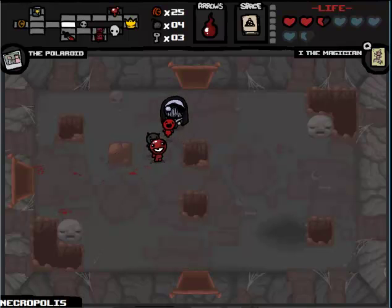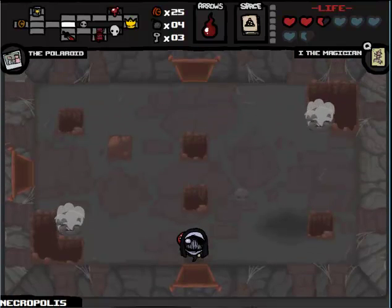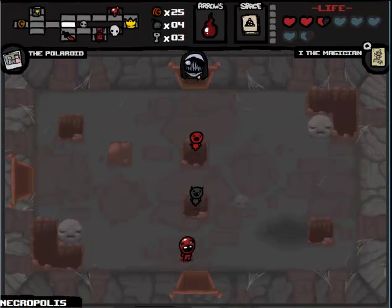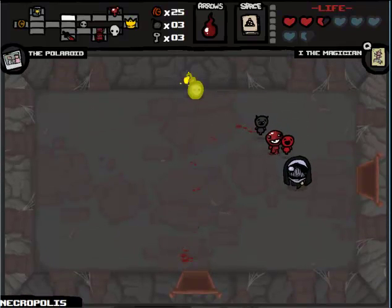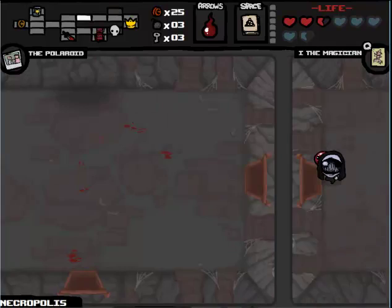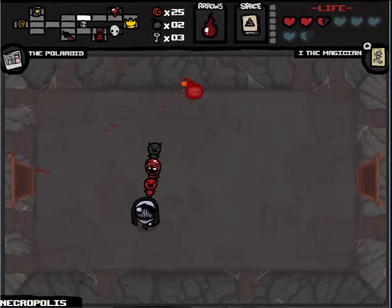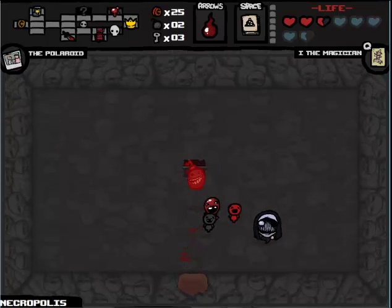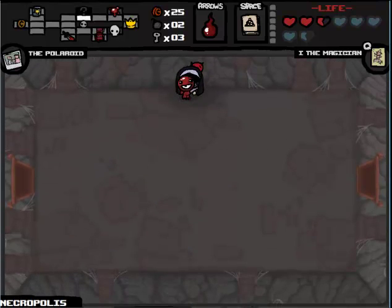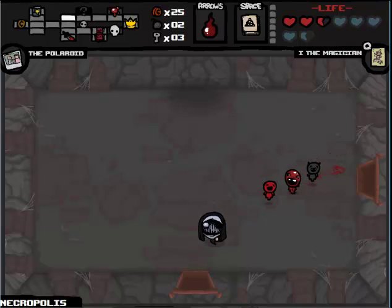Do I want to search for the secret secret room? No, I don't — I mean, it could have a prayer heart. I'll search for it. Prayer heart would be nice, not going to lie. It's got to be against one of these rooms. Nope, well, here it is. Curse chest — soul hearts. No, no, no, no. Okay, on to the boss room.